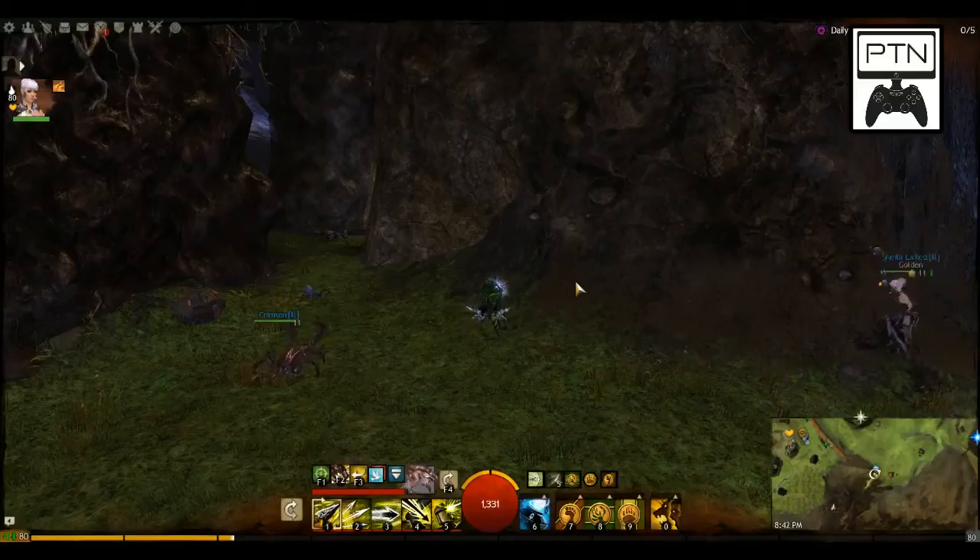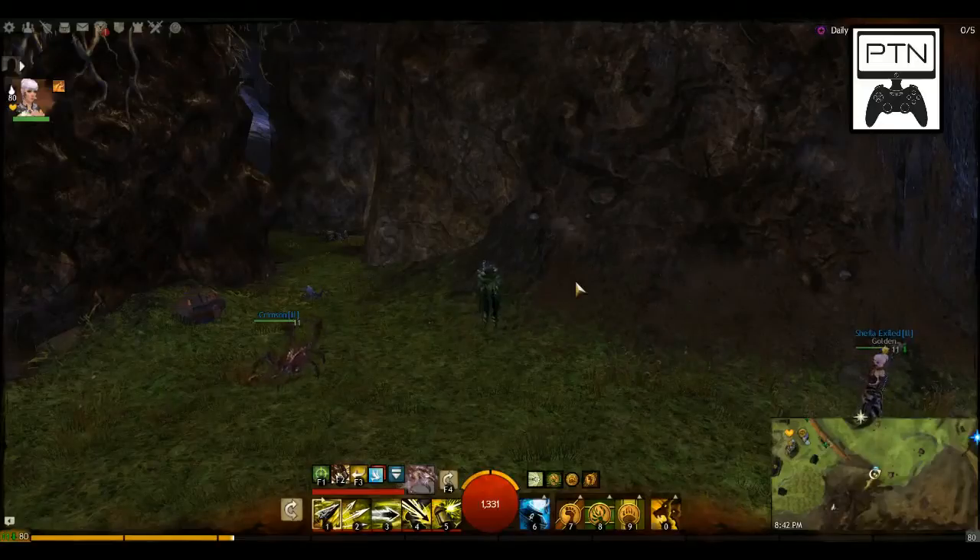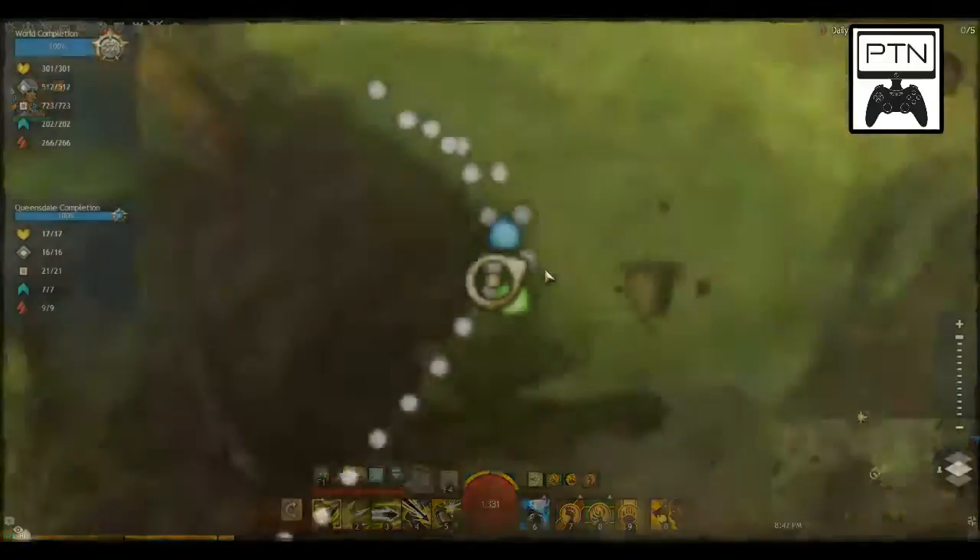So we found a Script Burglar. Once again, there are four zones they can spawn in: Bloodtide Coast, Queensdale, Keswick's Hills, or Gandharan Fields. We found Queensdale was the easiest for the spawn locations.